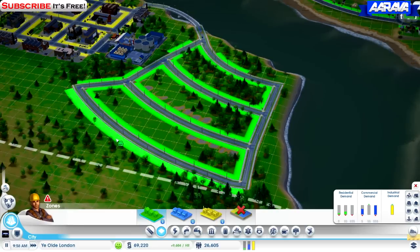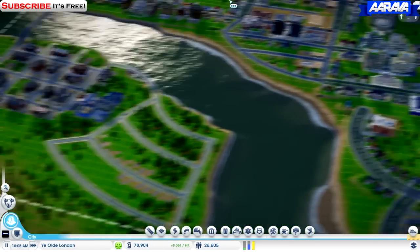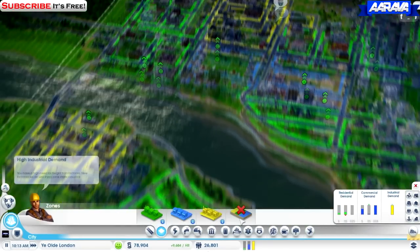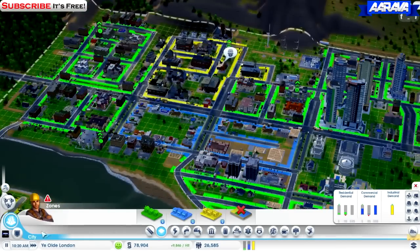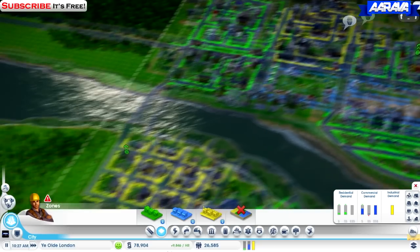Residential's on the rise and the industrial's doing well. Let's look at how the zones work — we've got more industrial now. There's a tip: new factories will do well if you zone them.